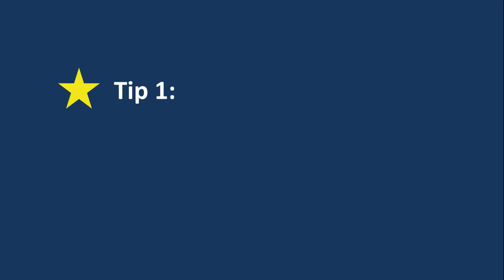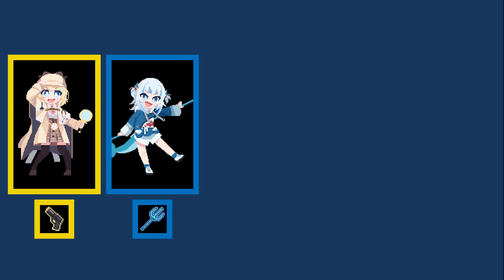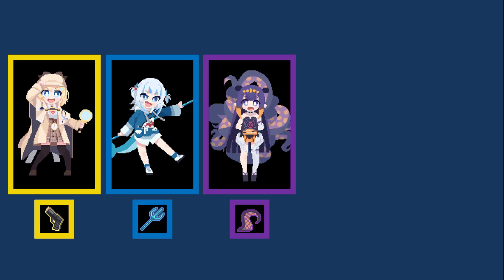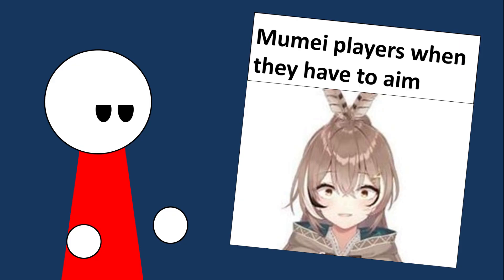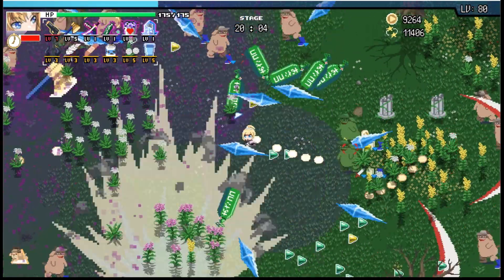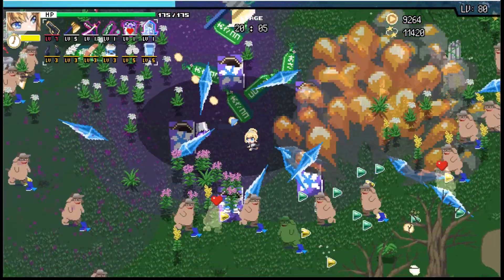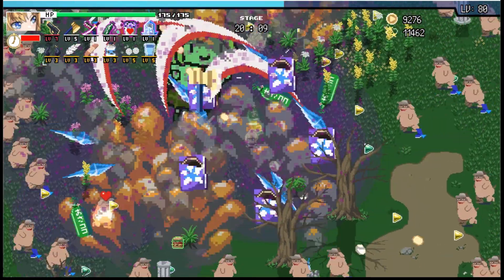Now that you know the basics of playing HoloCure, here are two tips that I would give to any new player getting into this game. Tip number 1: Learn how to strafe. In HoloCure, every character starts with a unique weapon exclusive to that character. And while the effects and abilities of these weapons will vary, nearly all of them have one thing in common — they require you to aim. When you run in a specific direction, you will automatically aim in that direction. By hitting the strafe key, the default of which is Z, you will lock your aim in the direction you are currently running, allowing you to run in other directions while still aiming in the original direction.